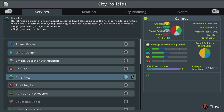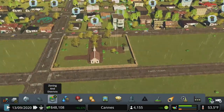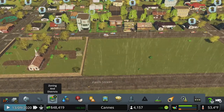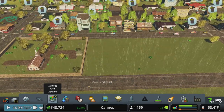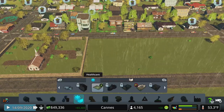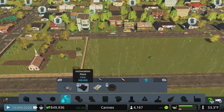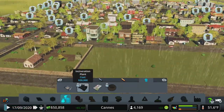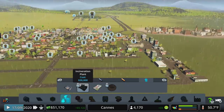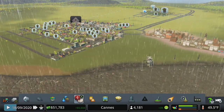Recycling plants are my favorite. If you don't have Green Cities DLC though, you have the dump — it works just like cemeteries: once it fills up it stops working and you need another building. For processing dead bodies later you unlock a crematorium, and for garbage an incinerator — but burning garbage causes pollution. The recycling plant, if you have it, is definitely the best option.